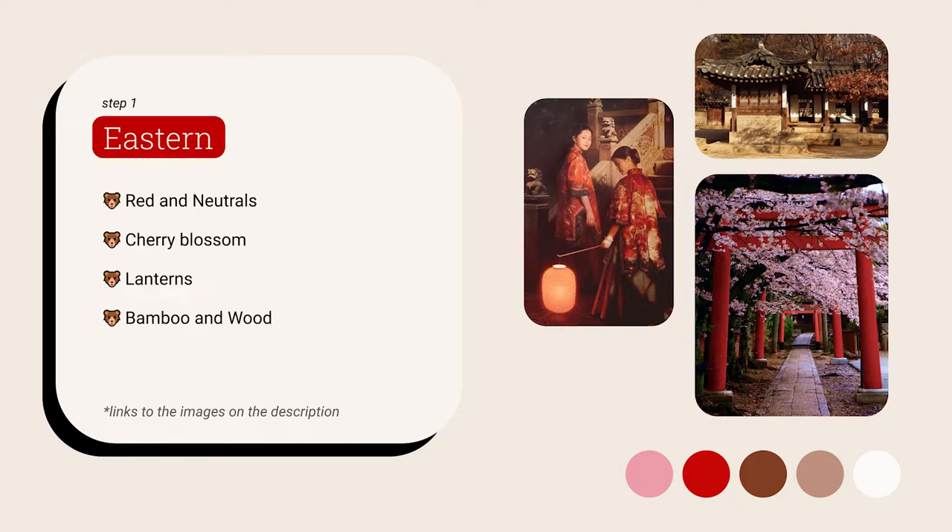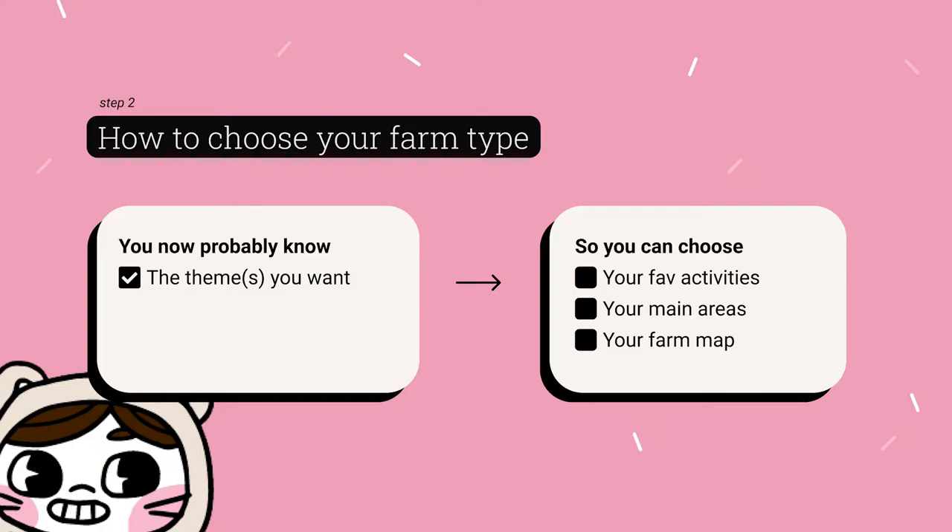And of course there's an eastern theme, which is probably the hardest one to achieve in Stardew if you don't want to use mods, because we don't really have much eastern Asian furniture. I put a reference there of Chinese, Korean, and Japanese styles and architecture. I would say lots of pinks and reds, light browns, neutral colors, cherry blossoms, lanterns, bamboos, and woods. So those are the main themes, and of course you can mix and match. By looking at those, you probably have an idea of what kind of theme appeals to you the most.